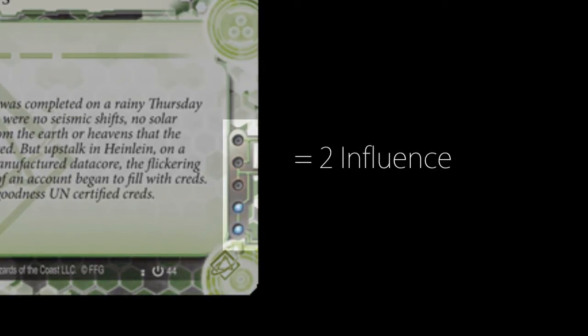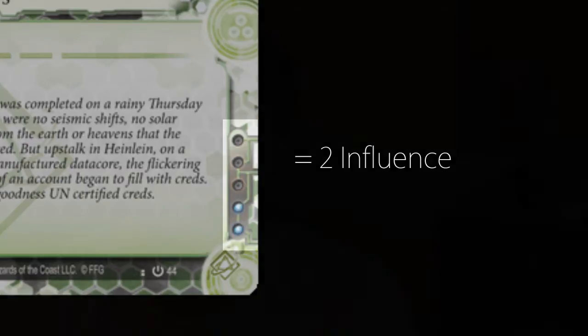That basically says how much influence that card costs you. Anything that is not within your faction costs you influence to put in your deck. For instance, going back to Magnum Opus in Gabe — if you wanted to have one copy of Magnum Opus, it costs you two influence. And if you wanted a full set of three, it costs you six influence. Playing the card itself has no additional cost; it's just a deck building rule. You cannot have more than your influence amount in your deck, and that only applies to out-of-faction cards.